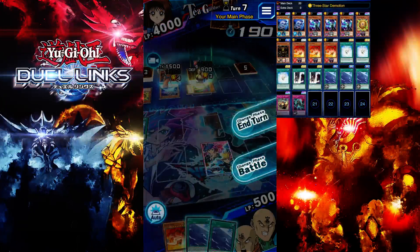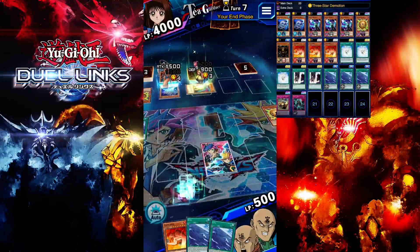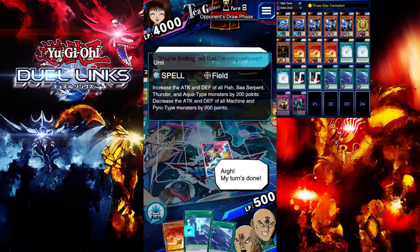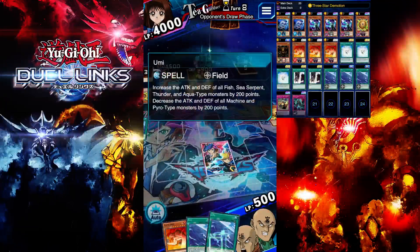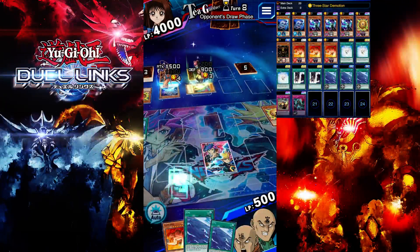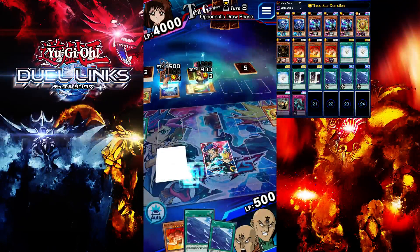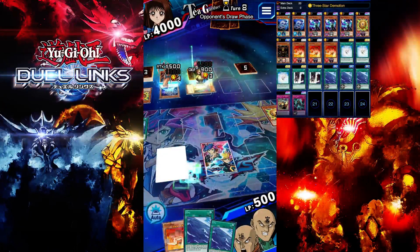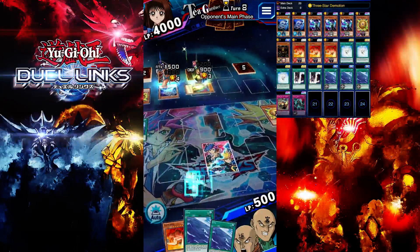Okay, we're pretty much losing here. I still prefer version one of the deck because Umi is basically a dead card in hand. I still prefer version one of this deck — using Sangha the Thunder and other cards. Umi does not help in this case.